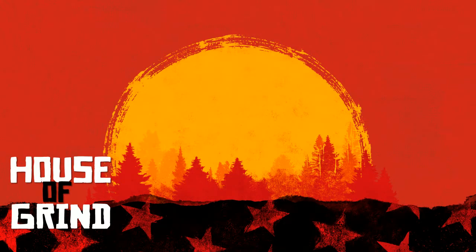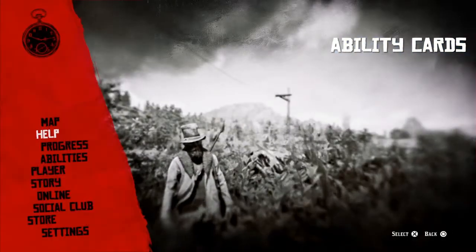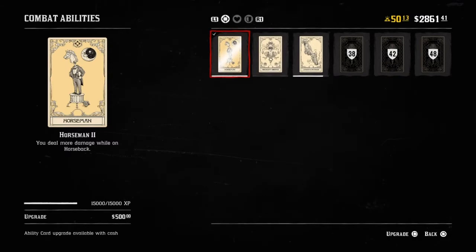Another aspect that changes online is ability cards. Ability cards online, which don't exist in story mode, can greatly enhance your horseback experience. As primarily a horseback character, I use two main cards. One is the Horseman card, which allows you to deal more damage while on horseback. Obviously that's a great advantage — it allows you to deal more damage to everything, particularly enemy players but any other target as well.